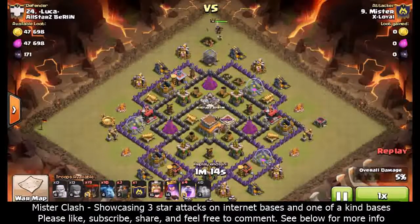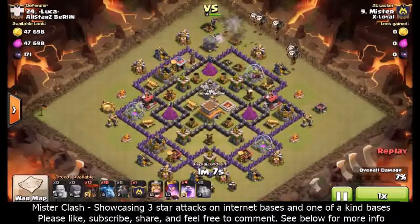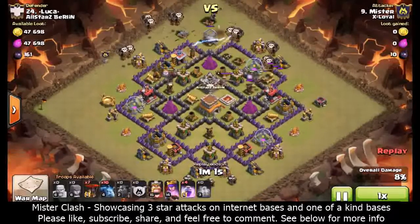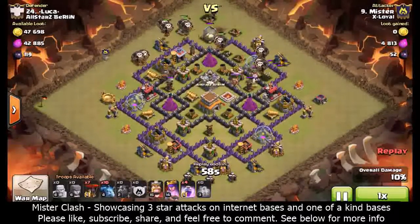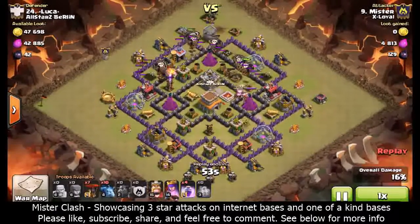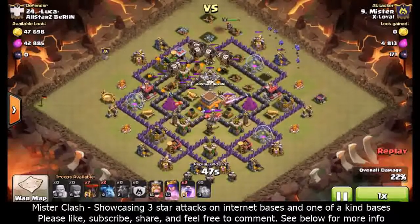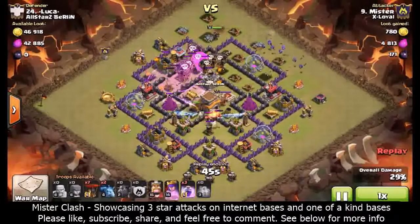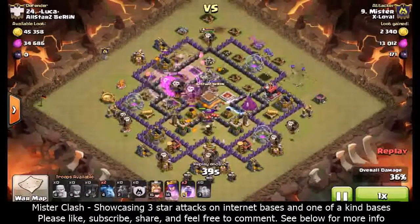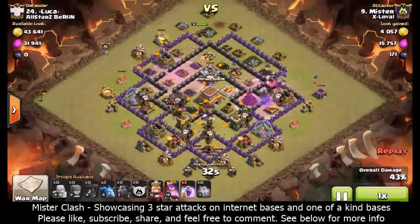With that done, I bring in my lava hounds on the right-hand side - two on the right immediately followed up by balloons, and two on the left also immediately followed by balloons. I want my lava hounds to pop, so I'm not raging the balloons at all. The balloons on the right just took out that air defense early, so I drop my minions up there to help begin cleanup. Finally a lava hound pops and the top of the base is just wrecked. All the lava hounds go to the bottom, another one pops, skellies and whatnot - plenty of pups, plenty of balloons.